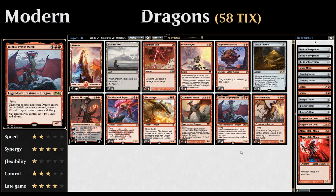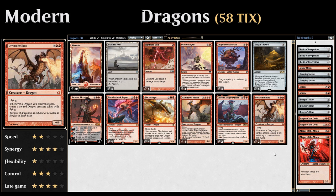We have two copies of Lathliss Dragon Queen — a six-mana 6/6 legendary dragon with flying. Whenever another non-token dragon enters the battlefield under our control, we get to make a 5/5 red dragon token with flying. For every two mana, we can give all our dragons +1 power until end of turn. Last but not least, two copies of Udvara Helkite — an eight-mana 6/6 flying dragon. Whenever a dragon we control attacks, we make a 6/6 red dragon token with flying. Those tokens also synergize nicely with Scourge of Valkas and Dragon's Horde.